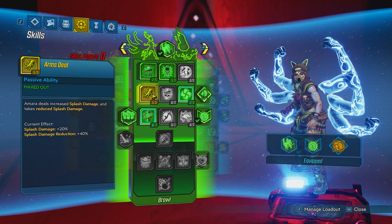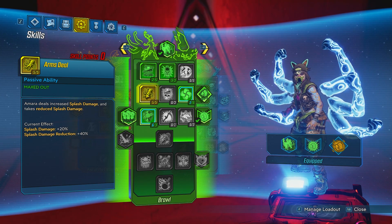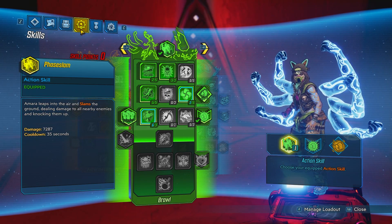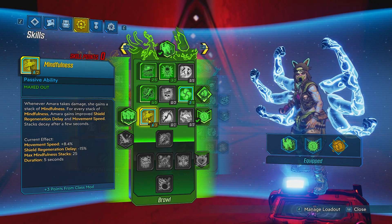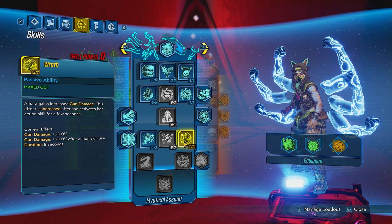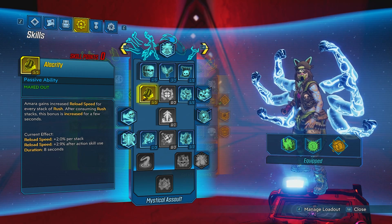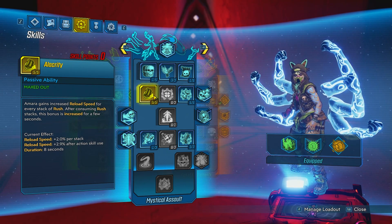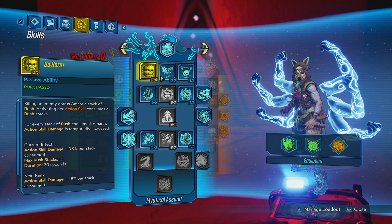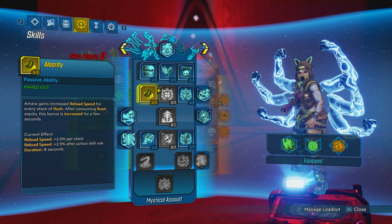As you can see I have Arms Deal for increased splash damage and reduced splash damage taken. I have mindfulness just because I'm running a spiritual driver — so running around Gigamind I'm going to do more damage. I also have gun damage, fire rate, and reload speed. The faster your reload speed, the faster you throw the Tediore Chucks. That's basically the build.